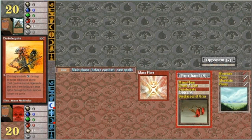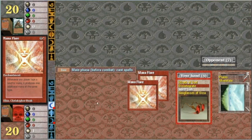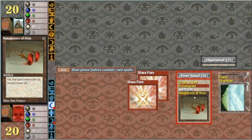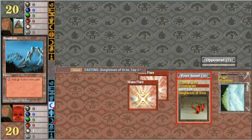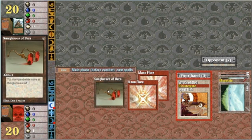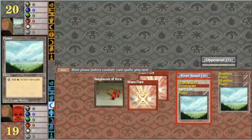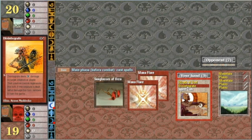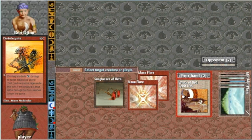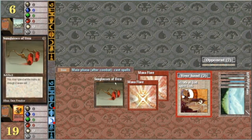We'll do one more since there's no threat on the board — he's got no lands. This is kind of stupid, but you're seeing the 10-round gauntlet. Beautiful artwork by Dan Frazier. And now here we go. Down to six. That's the power of Mana Flare. Not even going to need the sunglasses, but they sure do look good.